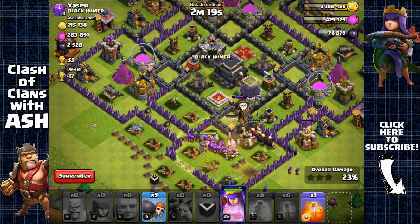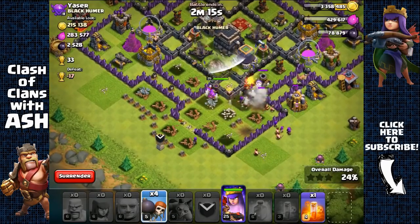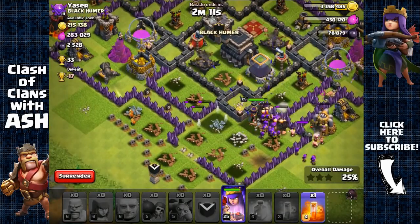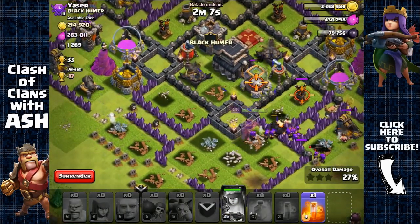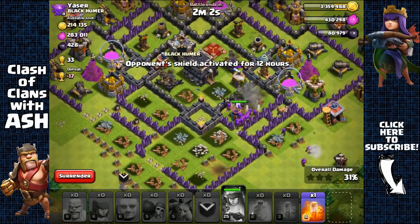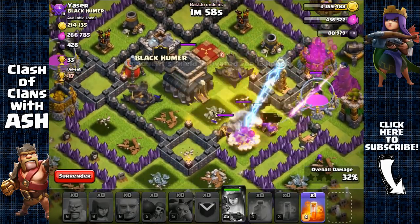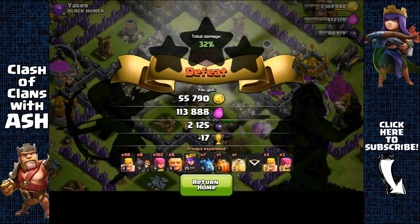Archers should be able to take out the two missed balloons easily. Opening some walls — those wall breakers went the wrong way but look at the Archer Queen: she's done exactly what we wanted and moved right with the giants to get the Dark Elixir storage. Ending it here as the Archer Queen is getting targeted — 2,100 Dark Elixir.